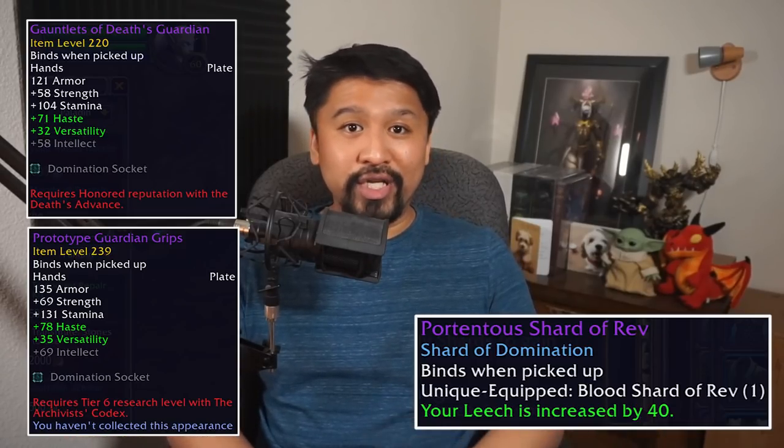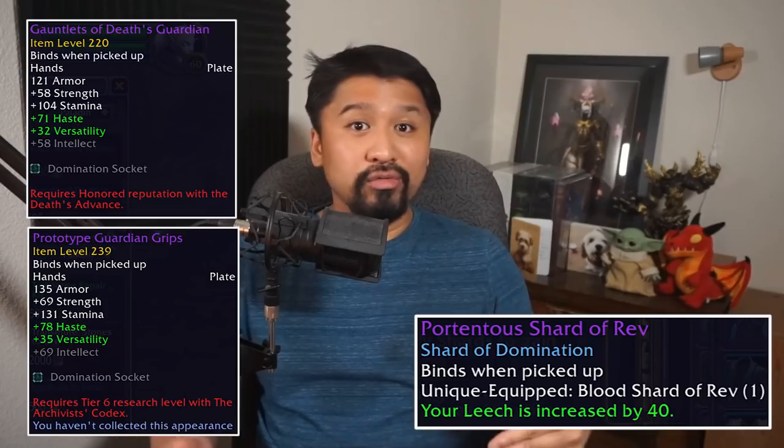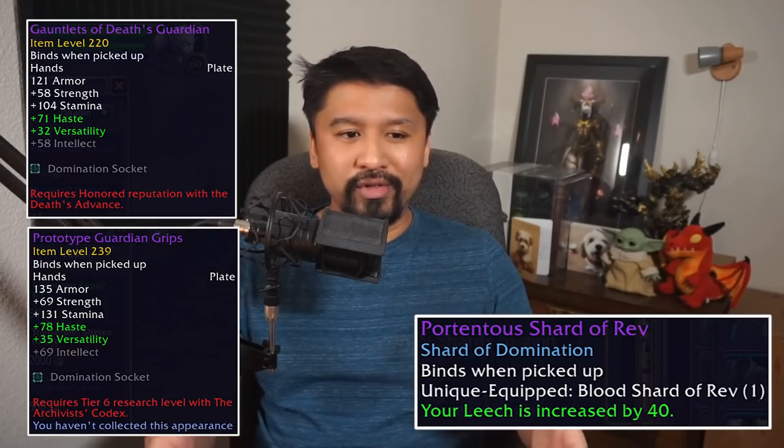The gear from the Archivist's Codex vendor is the highest single piece of gear a player at this level will get outside of legendary gear. Endgame Korthia farmers will go through the zone with a fine-tooth comb with longer-term rewards in mind, knowing the Maw intimately. Along the way they'll collect pets, transmog, mounts, and achievements, plus earn a lot of anima from questing that helps revive the covenant sanctum.